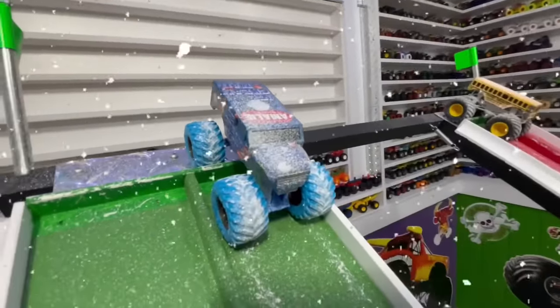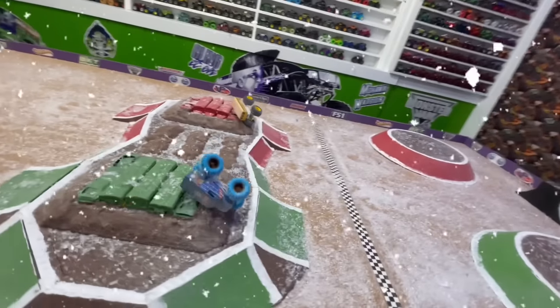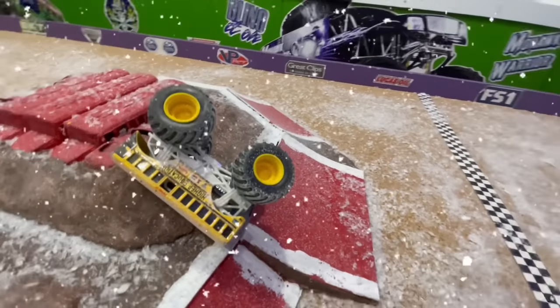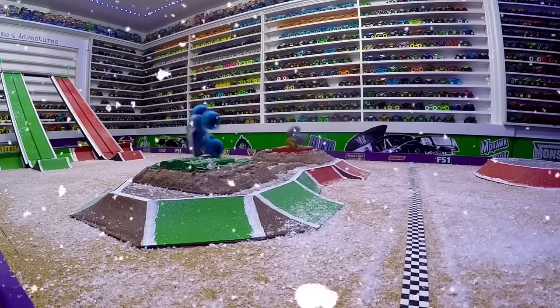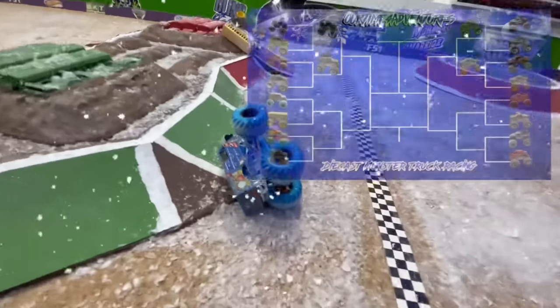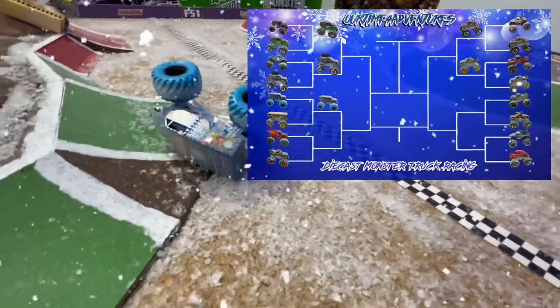Next to the track, we have Spin Master Ice Cream Man in the green lane taking on Hot Wheels Higher Education in the red lane. Higher Education pulling so far ahead, Ice Cream Man starting to have problems coming down the ramp. Higher Education has a huge crash — can he make it over the obstacle? It is Ice Cream Man sliding down the obstacle to take the win. In slow-mo: Higher Education comes blowing down the ramp, has a huge jump, noses over, lands hard and crashes. Ice Cream Man starts to catch up, crashes on the obstacle, and just barely slides down to take the win. Spin Master Ice Cream Man bringing home the win — so at least Spin Master will have somebody in the next round.